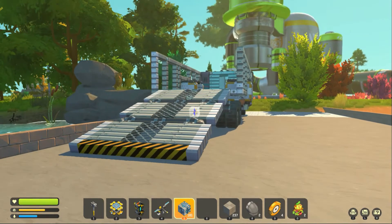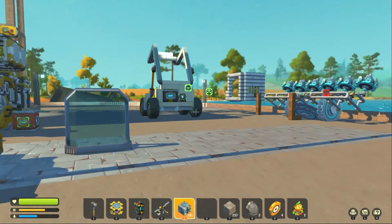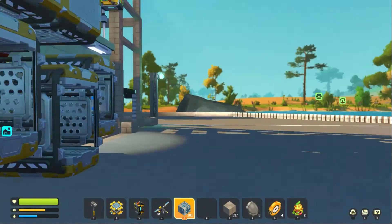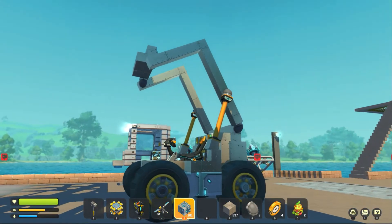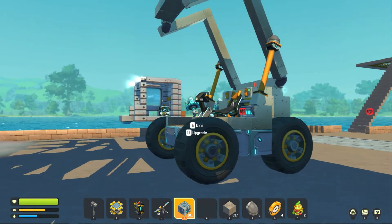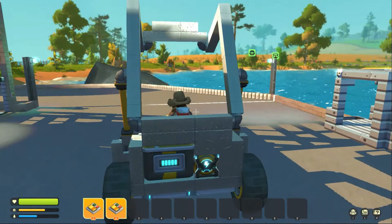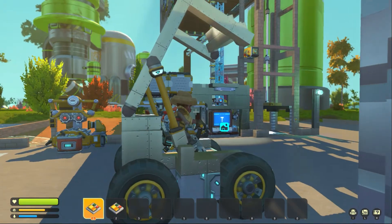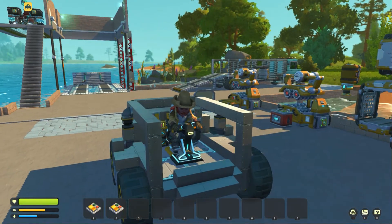I've since taken my mining vehicle out of the garage and I'm modifying it. I added some widening to my lift gates because I am building a new mining vehicle. For those who have any experience with construction equipment or farm equipment, you might recognize what this is - it looks like a skid steer.